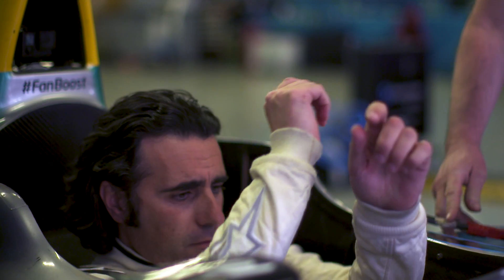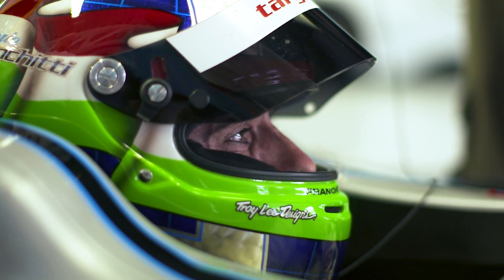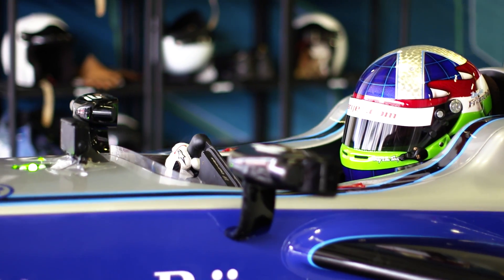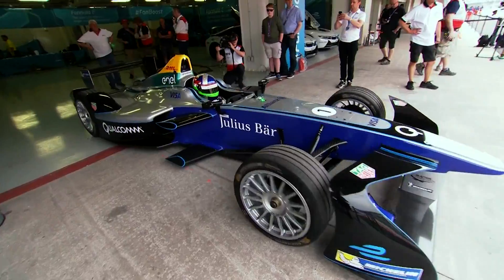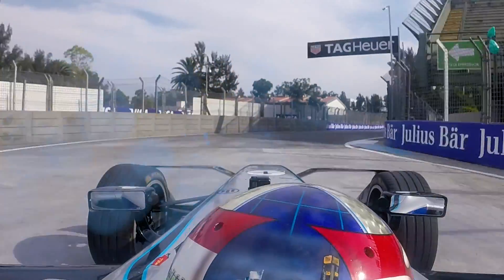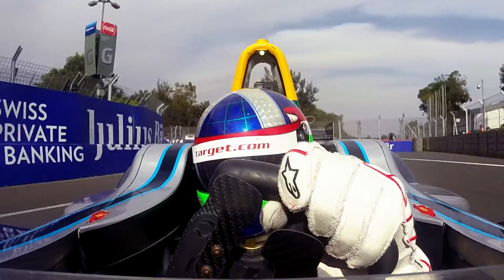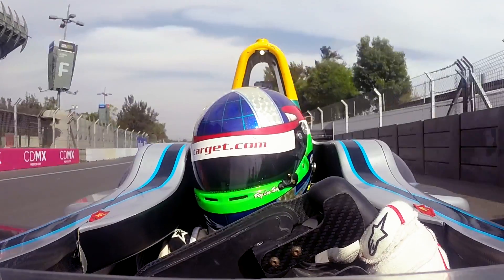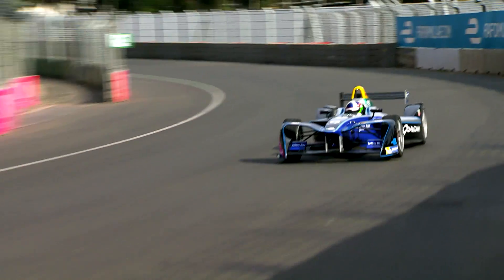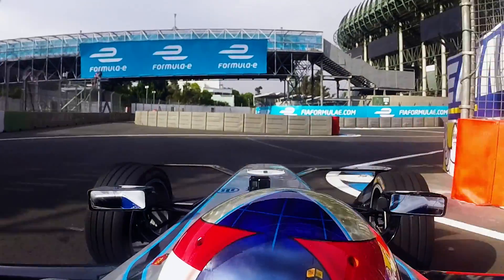To win in Formula E, you must be able to attack and go flat out, but the key to being the first car past the flag is being able to carry speed while using the least amount of energy. So I'm going to have a go and see how it's done. Now if I'm going as hard as I can — flat out, max attack for the lowest possible lap time — I would brake as late as possible. So keep the throttle down, down, down, and at the last moment, brake as hard as the car will allow.